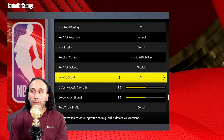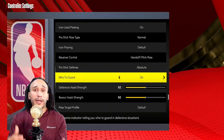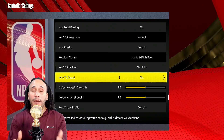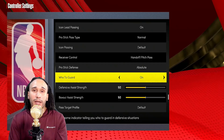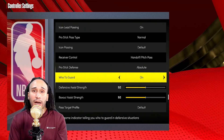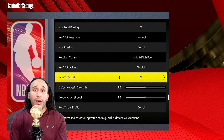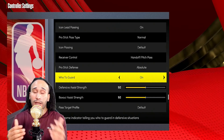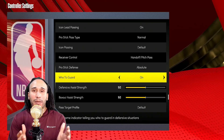Scroll all the way down until you see 'Who to Guard' and 'Defensive Assist.' The Who to Guard arrow will slightly maneuver and reposition your player to where 2K feels is most optimal for defense — but what 2K feels is optimal may not be optimal for you. If you want full control of your player, consider turning off the Who to Guard arrow, as you'll feel your player move out of position with it on.